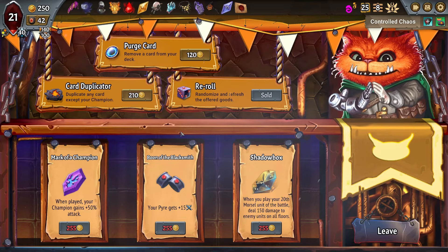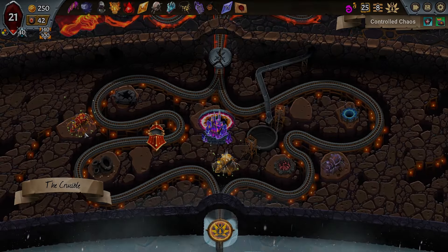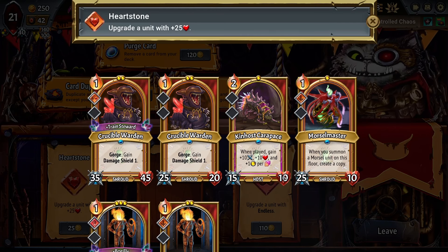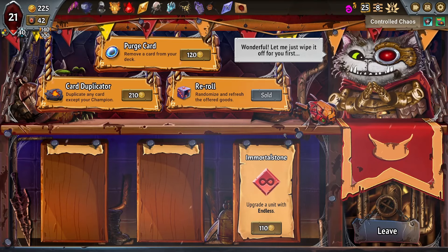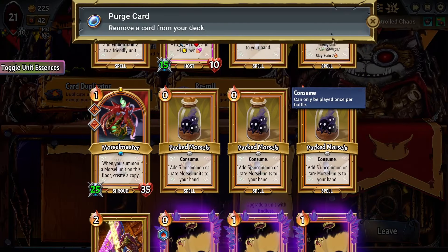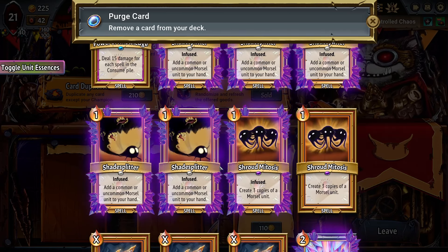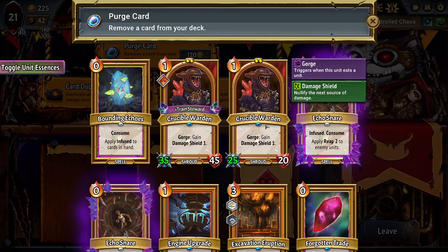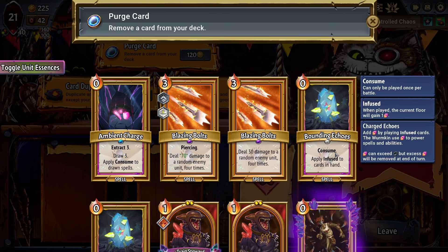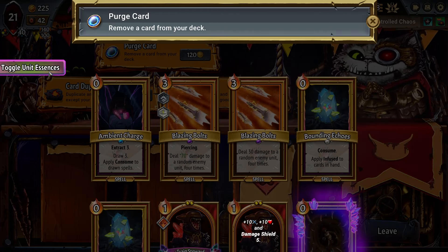No, I can't — it's all 255 and I have 100. Oh, we can remove cards, we can upgrade units. 25 health on something will help, for sure. Maybe a Morsel Master. On the top floor we can't really... we've been playing on the top floor. That'll actually be a little bit helpful. Purge a card — what would I like to purge? Soul Cripple, maybe. We have two Shroud Mitosis's — I like those. I like the Shade Splitters; they all draw us cards. I like the Packed Morsels. Nothing I really hate, other than maybe I'm kind of tired of Bounding Echoes, but they have been useful.